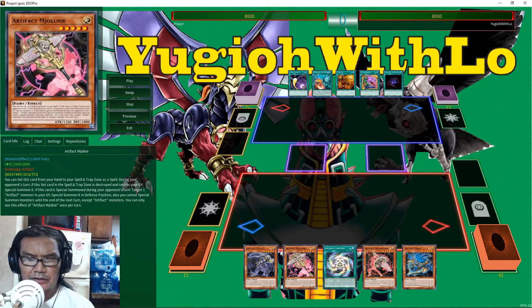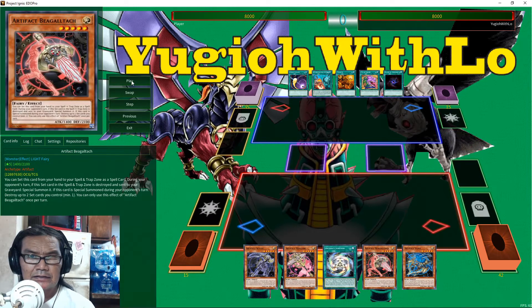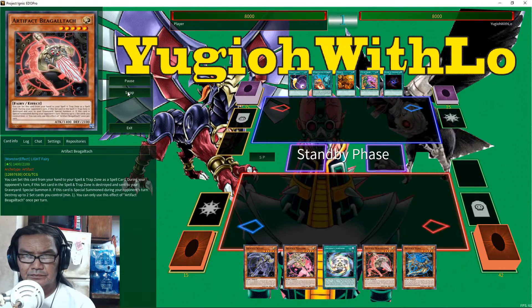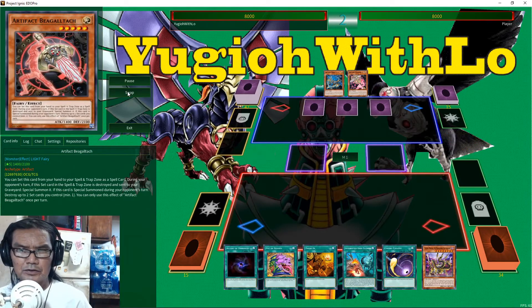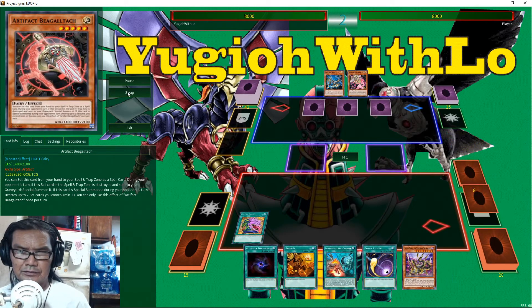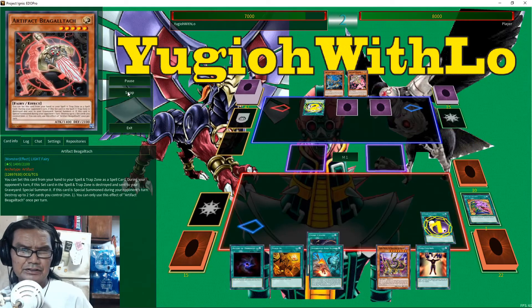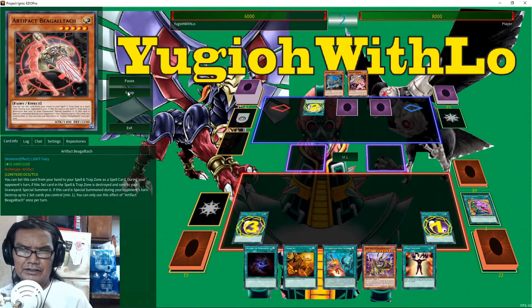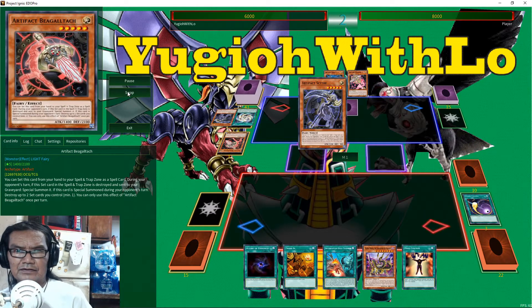Hey, what's up YouTube, welcome to another EDO Pro replay. Today we are up against Artifact. They just set everything and hope to lock you out from your extra deck. We're gonna play around that — banish that, chain that, chain this, banish the other one, and that thing is going to come out.